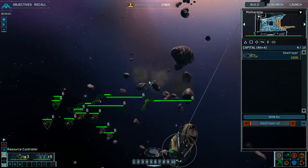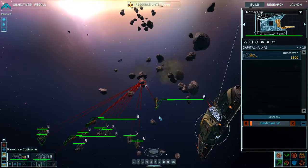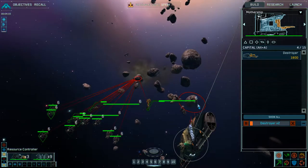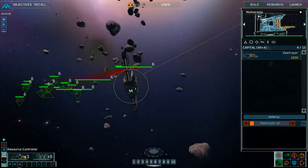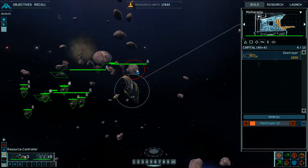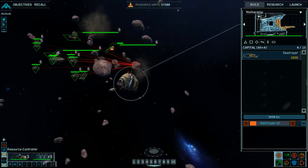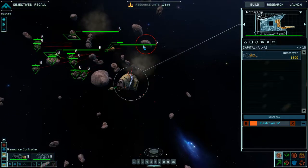Destroyer soldiers just move first. Group 5 has defeated the enemy. Attack coordinates locked in. You know, those that — if you look from here — if they near your mothership, you can actually just leave it. Just hit those that are in front of your mothership.